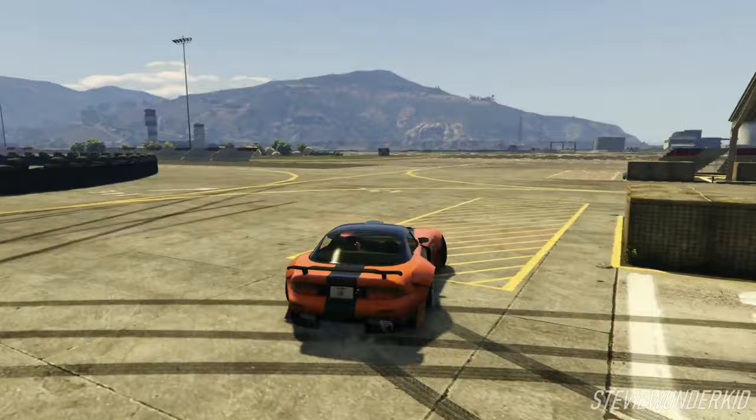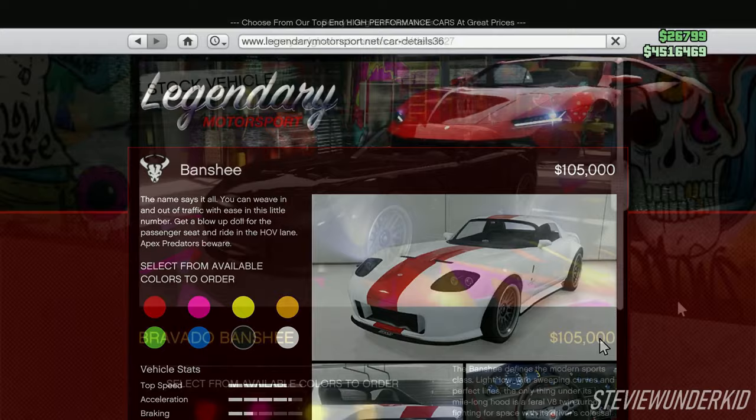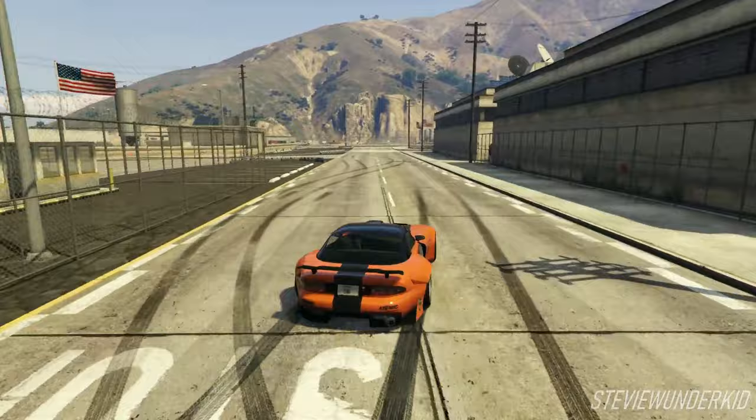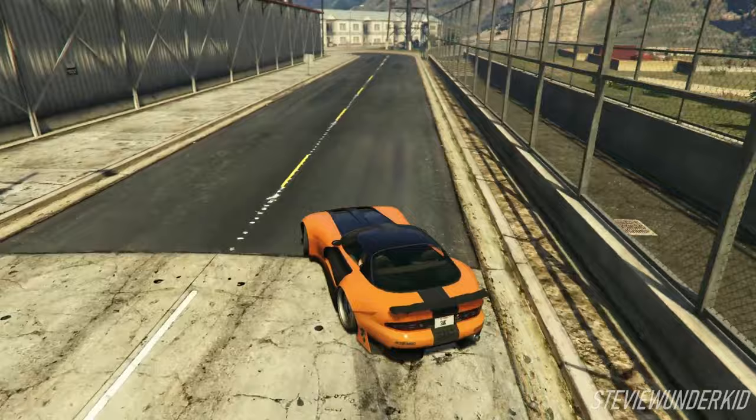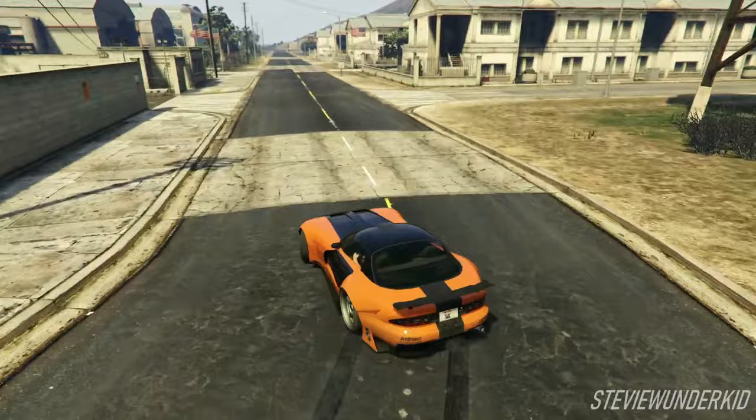So with that out of the way, you can pick up a normal Bravado Banshee from either the Legendary Motorsport or Benny's website for $105,000. You'll then need to take it to Benny's to upgrade it for $565,000 to the Banshee 900R. And once that's done, you're good to start the build. When everything's said and done, this replica will cost around $930,000 for the car and exterior upgrades, and around $1.1 million after all performance upgrades.